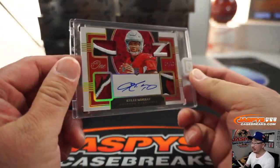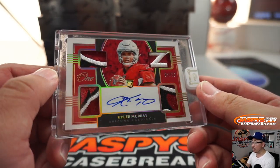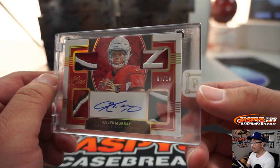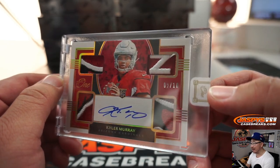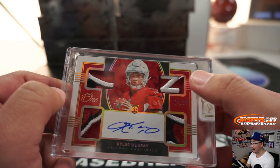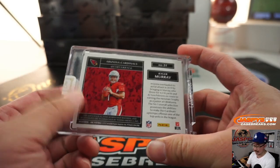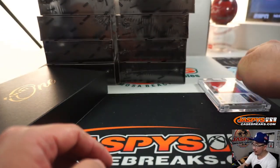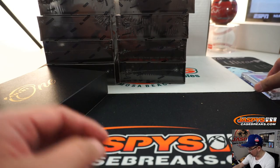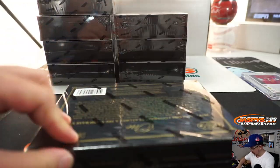First hit is going to be — wow — Kyler Murray, two out of ten. I don't know why that second number is down there, but that is pretty strong. Quad relic and autograph. You've got a bit of the bird right here, the letter over here. Someone's guaranteed that. We're going to type in the hits in the order they're pulled, so that was the first one. It's a good start.